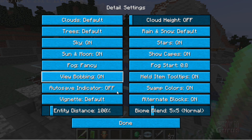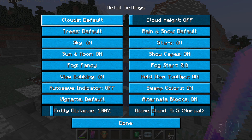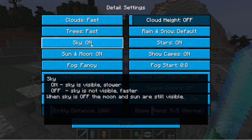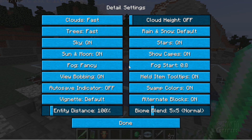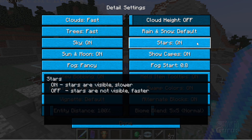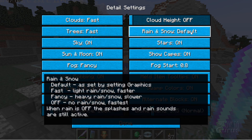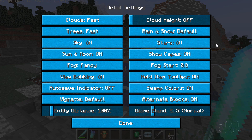On Details, you can turn things off to speed things up. Either leave your clouds on or go to Fast on clouds. Fast on trees. You can even turn clouds off, but I'll leave it at Fast. Sky and Moon don't have that much of an effect. Stars can slow your computer down a little bit, but they look nice so I'll leave them on. For Rain and Snow — if you turn it off, you'll still hear the rain even though you don't see it, so that's kind of silly. Some of these things, we'll just leave on no matter what.